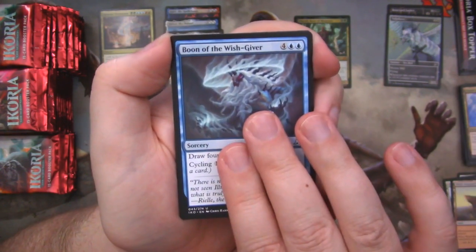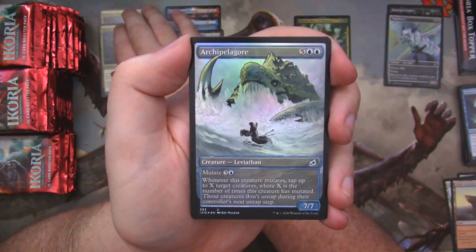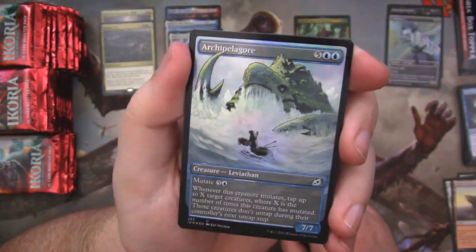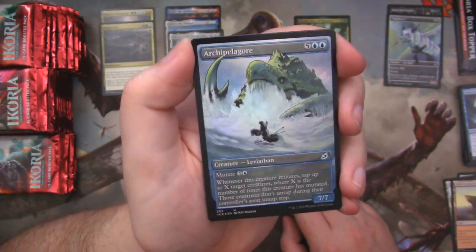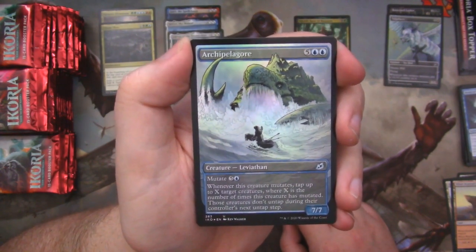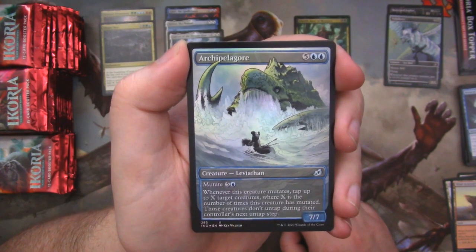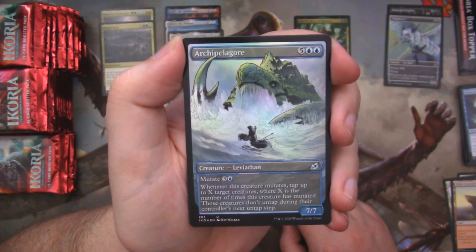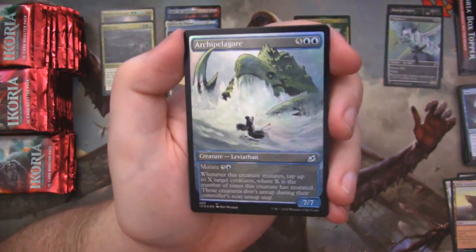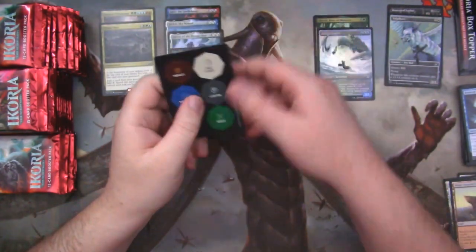Zenith Flare. Boon of the Wish-Giver. And we've got Titan's Nest. That is absolutely gorgeous — a foil Archipelagor. It's really hard to say because it's Archipelago, right? But because they've added the R-E, it makes it like a weird O sound. Gorgeous card in foil. The alt arts are great, and having the alt arts in foil is just even better. Chef's kiss.